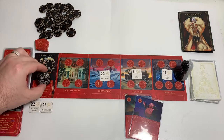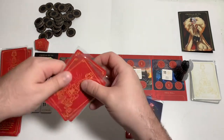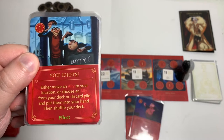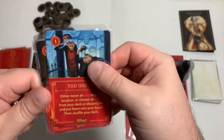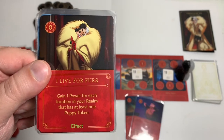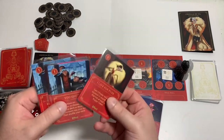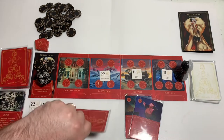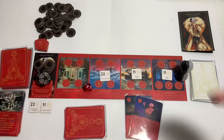We drew You Idiots and I Live for Furs. I Live for Furs would gain one power for each location in our realm with a puppy token — that's three right now — so that would be good for next turn. We'll end that turn there. Let's see if we get fated on a one, two, three, or four. Seven — we do not.